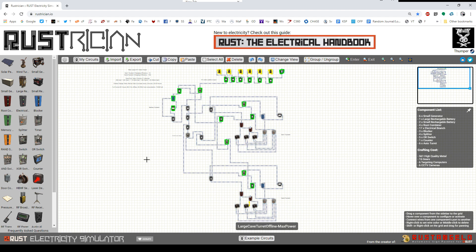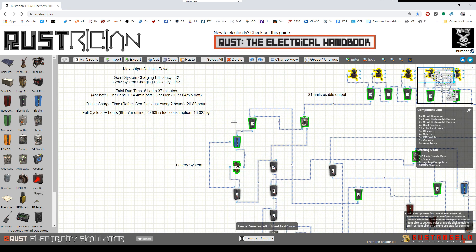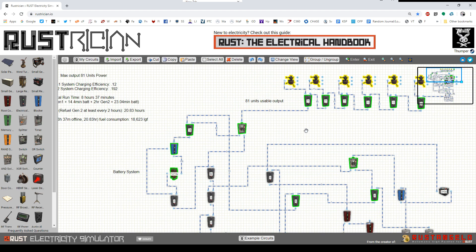As a bonus, you actually get a little extra runtime because the generators charge the battery with their extra power while running. The maximum output system uses 81 units — that's because the logic electronics needed to trigger the generator systems limit usable power from this large battery, which outputs 100, down to 81 units. Here I've got it running six fully powered turrets at 11 units each, with about nine units left over — enough for a notification circuit to page you when your last turret is out of ammo or when a turret first targets someone entering your base.